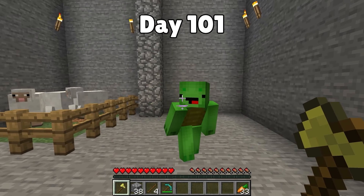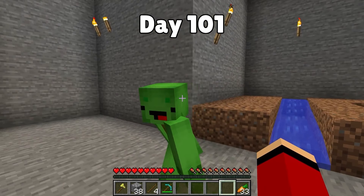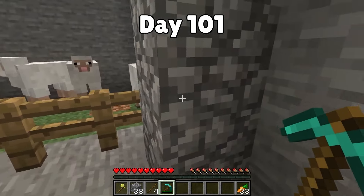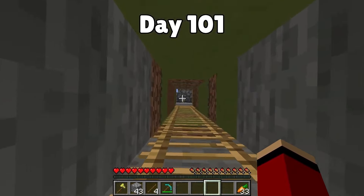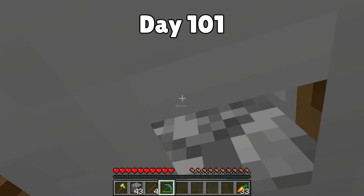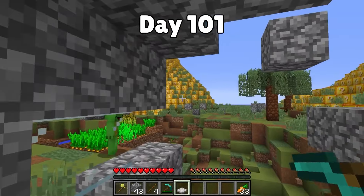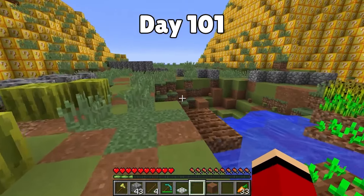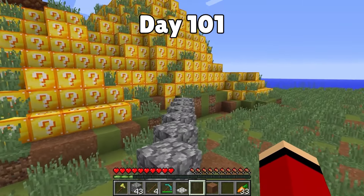Mikey — today is day 101! Is it safe to go out, or is it still too dangerous? It sounds like things have settled down — maybe we should take a peek. Let's go! Everything is on fire — our house, our farm! We have to put it out! The mountain used to be covered in trees but now it's completely empty.